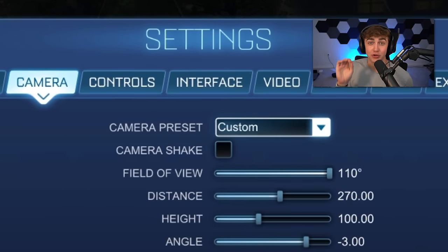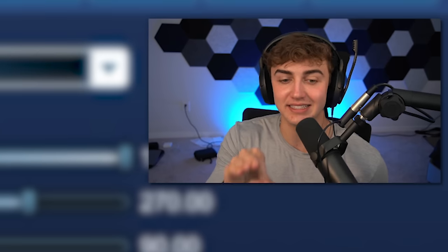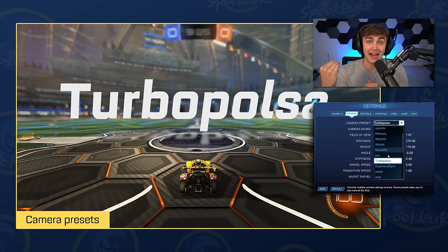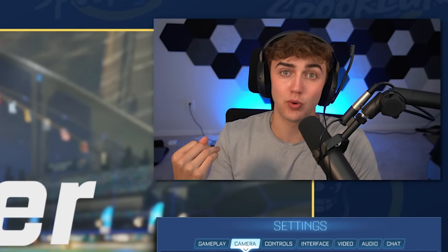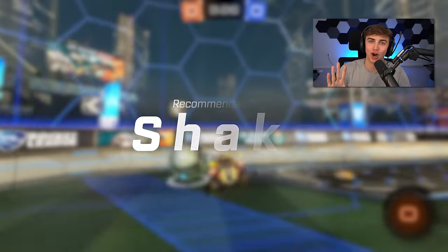The first setting at the top of the page is Camera Preset. You may not see this — it's limited to people with Bakkesmod, which is a PC plugin, so if you're on console don't worry about it. It lets you select pro settings from Liquipedia instantly. The first actual setting is Camera Shake — if you have it toggled on, just turn it off.